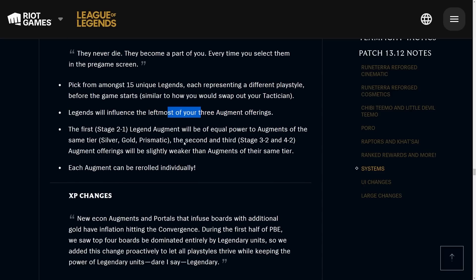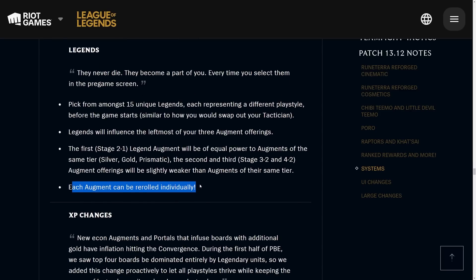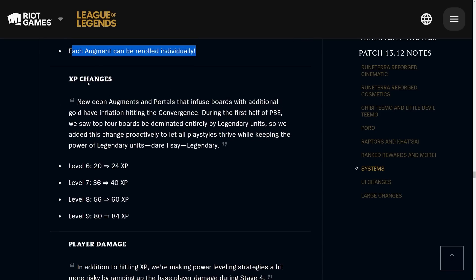Legends guarantee you a specific augment at all stages that you can plan around before you even enter the game. Since you do know what's coming, the Stage 3-2 and 4-2 augment offerings will be slightly weaker than other augments of the same tier — so you must plan around them for great use. They're also changing another augment mechanic where you can re-roll every augment once every single stage, making it a lot less punishing for using your re-roll early.